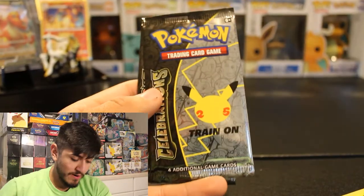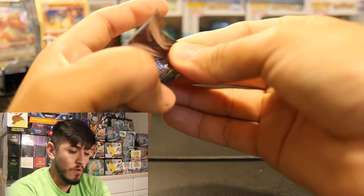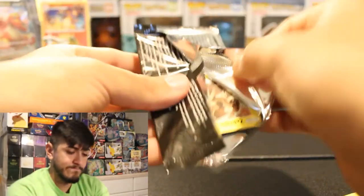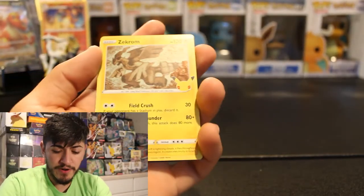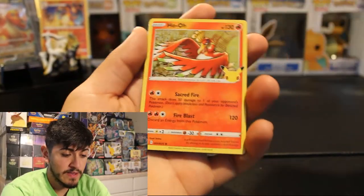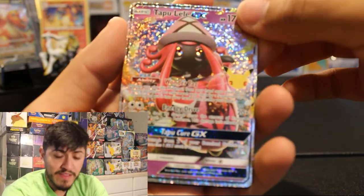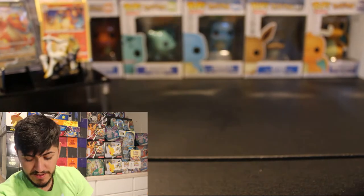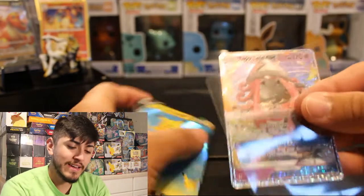Now we're going to go ahead and open up our Celebrations. Hopefully we can pull a Charizard. I don't know the pack trick for these — I believe these are just in random order. We got Zekrom, HoHo, Tapu Lele GX, and Surfing Pikachu. You got a double hitter right there. Code card. You got Tapu Lele GX.